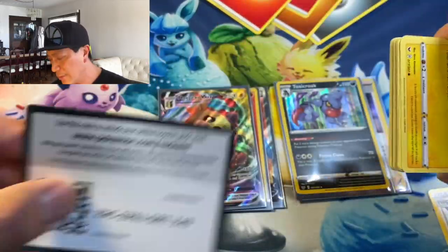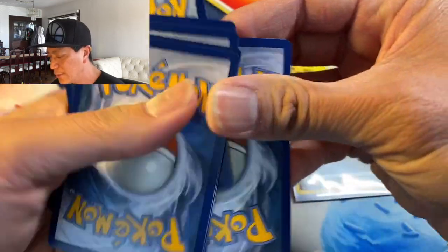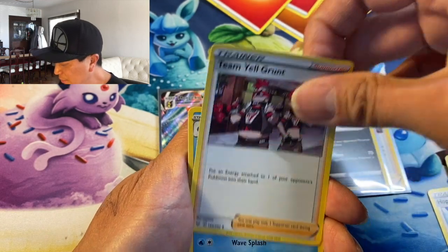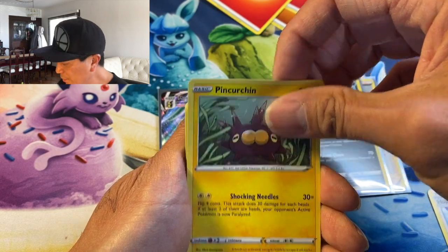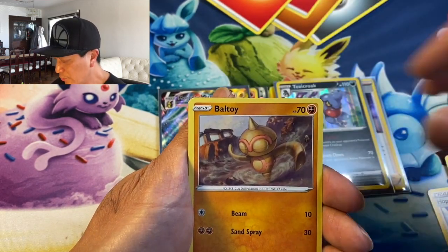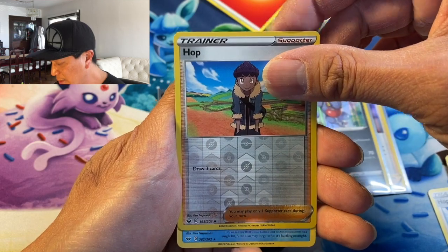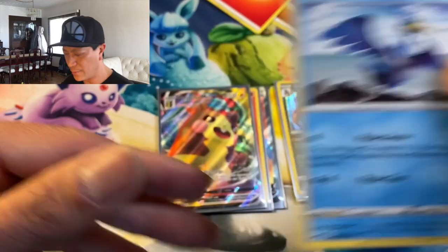There's the code — four to the front. Leaf Energy, Energy Search, Team Yell Grunt, Drizzile, Pincurchin, Vulpix, Nickit, Baltoy, Chinchou, Hop trainer reverse, and we have a Camerupt holo rare! Okay guys, here we go — last pack magic, let's get it!